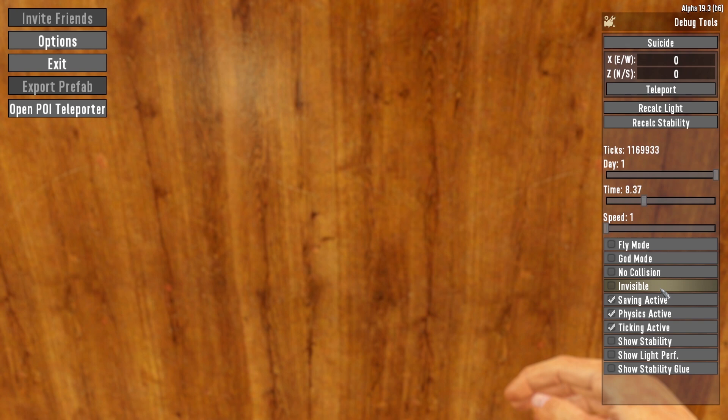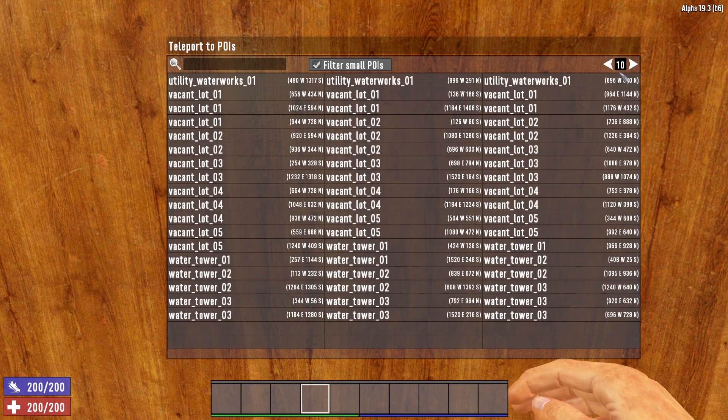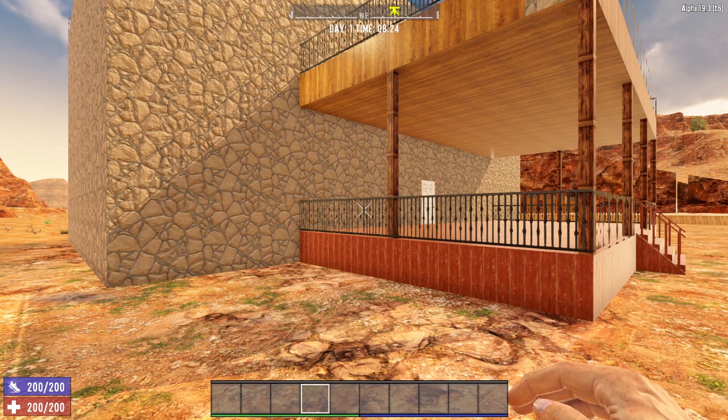Invisible makes us invisible to entities — zombies, animals, and that kind of thing. You can get right up close and personal with them in the world and they won't see you. Another interesting part of the pause menu is the Open POI Teleporter. If we click on that, it brings up a menu showing every single POI that is currently spawned in your world — and there are a lot of them. My world has 10 pages of POIs. It also comes with a search feature, so if you're looking for a specific POI, you can find it instantly and get teleported there.